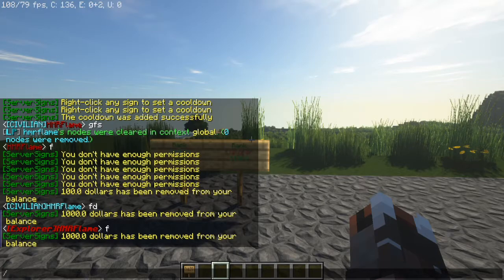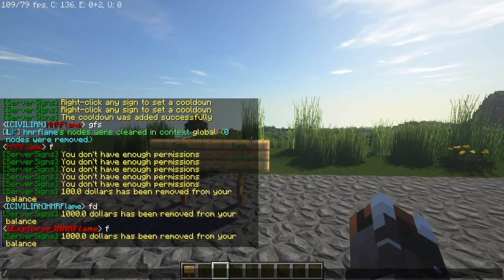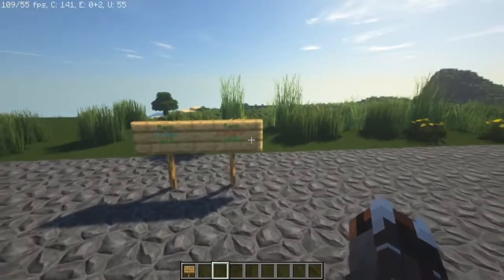This is the best way in my opinion for a rank system. I could not find any plugins that really work too well — the plugins are outdated. The only things you need are Server Signs, which is a plugin I'll link down below, and LuckPerms, which is also a plugin. Both are pretty straightforward. LuckPerms is like a grouping system where you have your groups — that's how you get the whole title for Explorer and stuff.